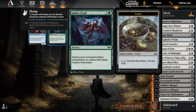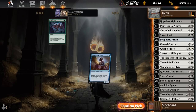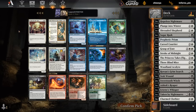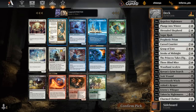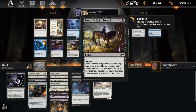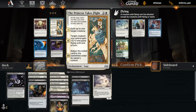Heading into the last pack, mostly looking for some payoffs with Bargain. This is not quite what we needed. A Tale for the Ages - we do have a few ways to enchant our creatures but I don't think it's going to be reliable enough. I do have a Grim Surge, but maybe I hope to wheel it and just take another Princess Takes Flight. Even a Hopeful Vigil. We might have enough Bargain enablers that I should just take the payoff. I do have a lot of 3-drops already, but this is pretty awesome if we get it going - we can also just exile an opposing token for good.